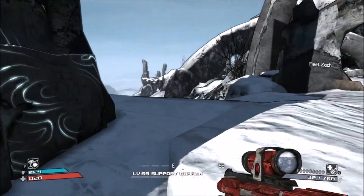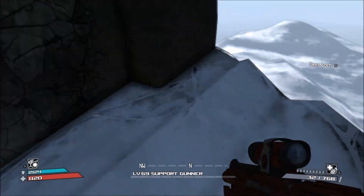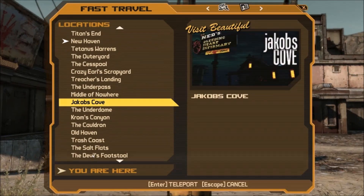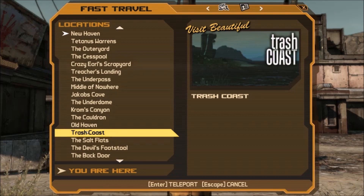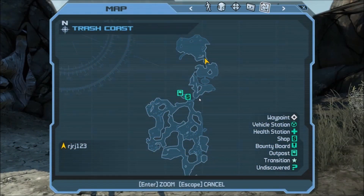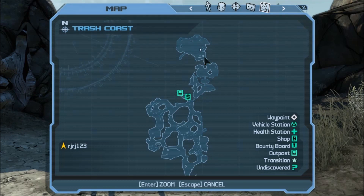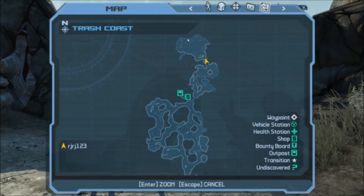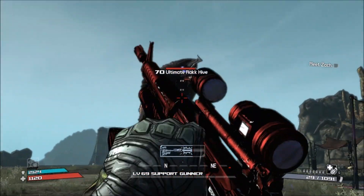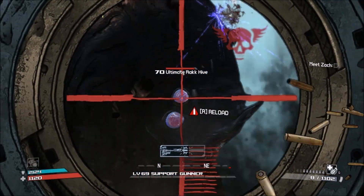I'm going to be showing you guys how to actually start this easter egg off. So what you want to do in order to start off this easter egg — this is the first step and basically the most important step — is you want to head to the Trash Coast and go kill Rack Hives. If you guys don't know where to go to kill Rack Hives, it's right there on the map. You want to be far enough into the storyline, as he's one of the main bosses in the game.